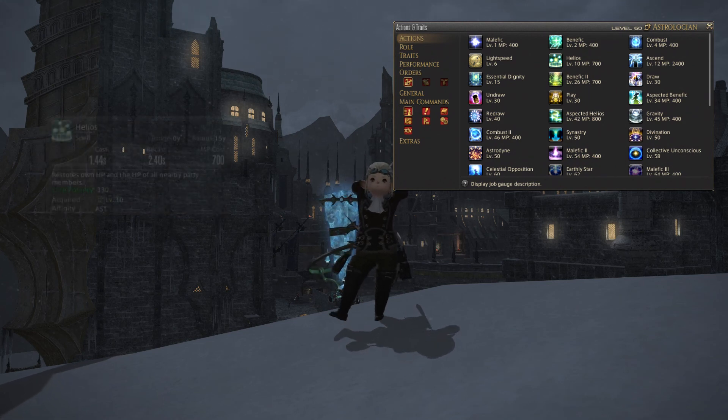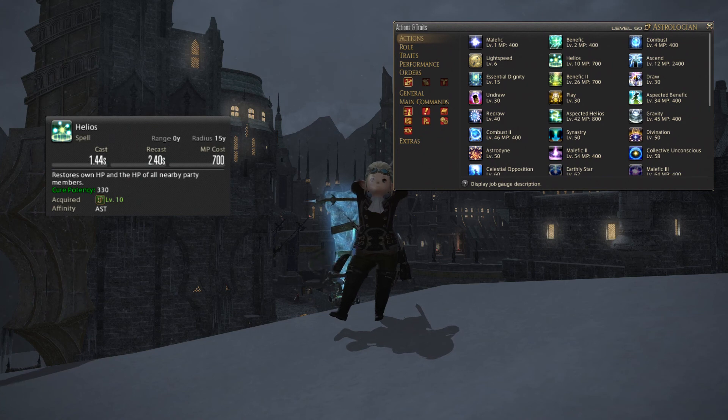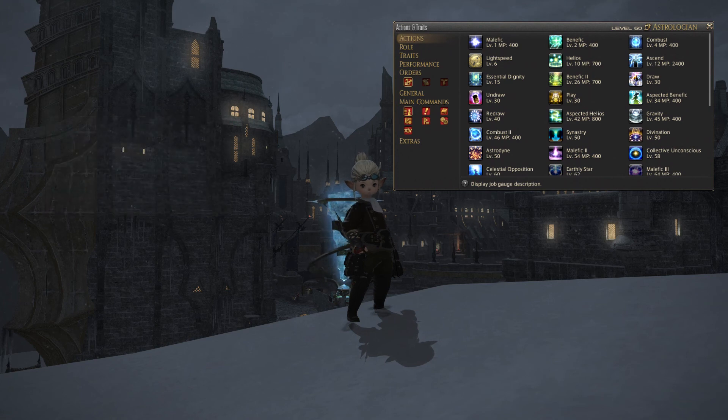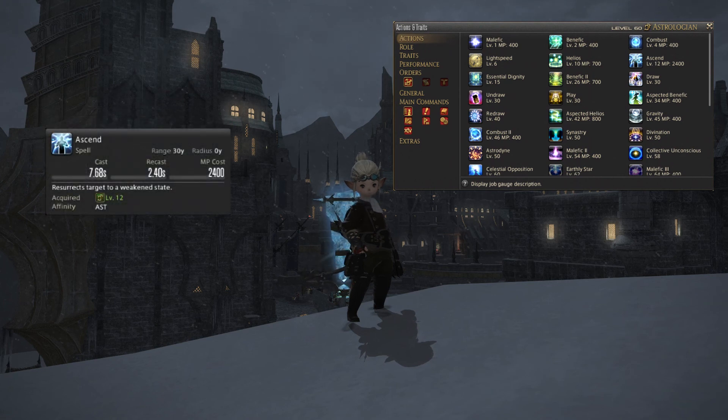Next up you get Helios, which is your first AoE heal spell. It will restore your own health points and the health points of all nearby party members with a cure potency of 330. So if everyone's taking damage, pop a few Helios to heal everyone back up at the same time. Next up you will get Ascend, which is Astrologian's version of the Raise spell. It will resurrect your target to a weakened state and like the others it should always be used with Swiftcast.